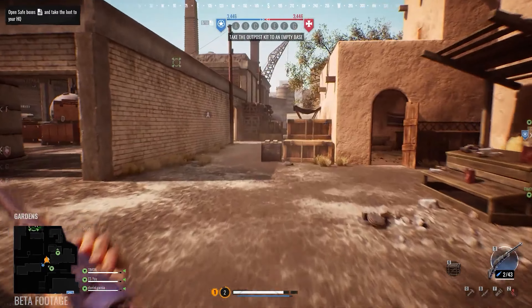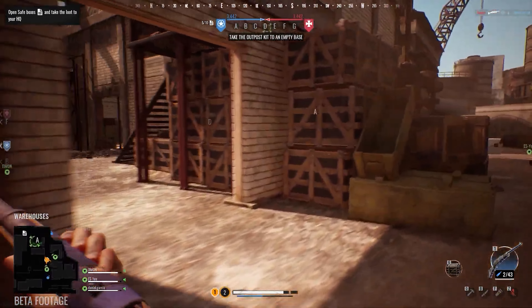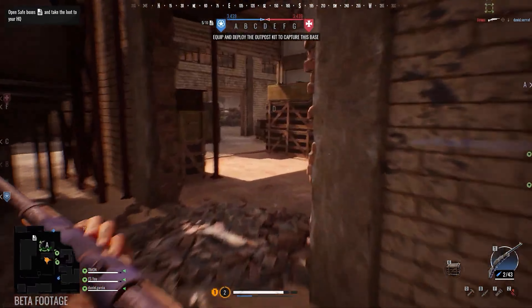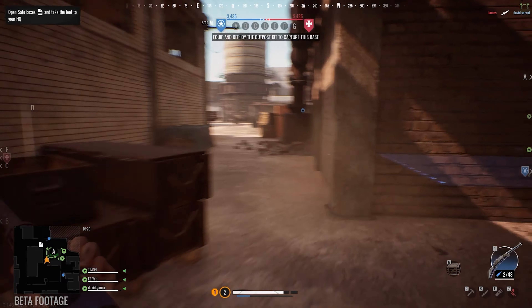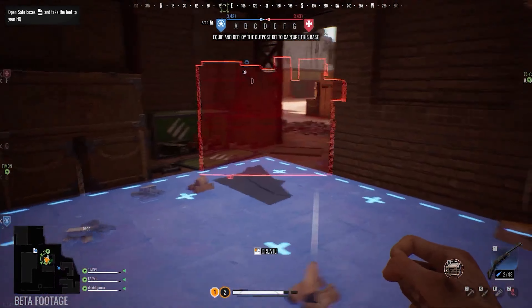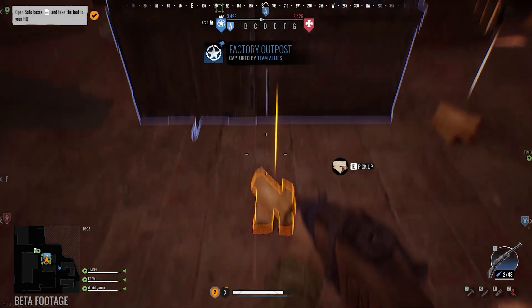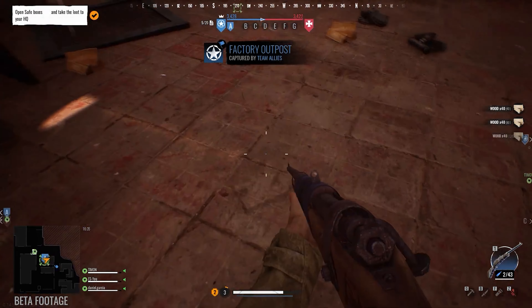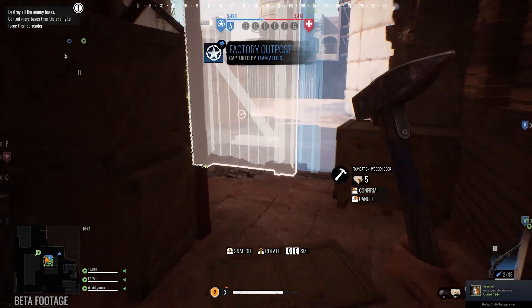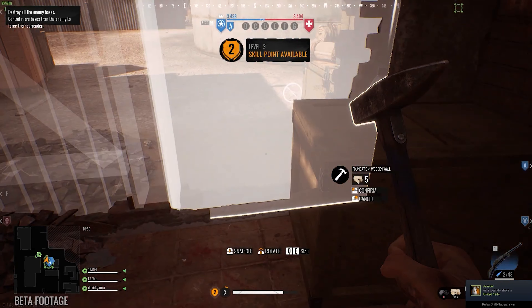We've put a squad objective in A, so our squad members and other squad leads can know where we are going with this outpost kit — in this case, to take A. Now we are going to put to use the wooden structure skill. We are able to place defenses and build them. Other team members that do not have the skill can help with the construction so it is faster.